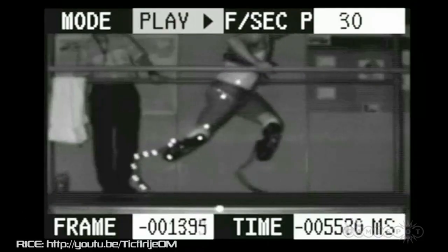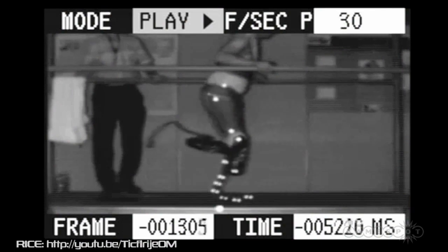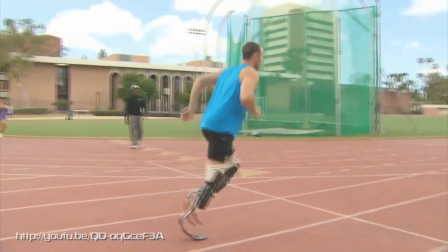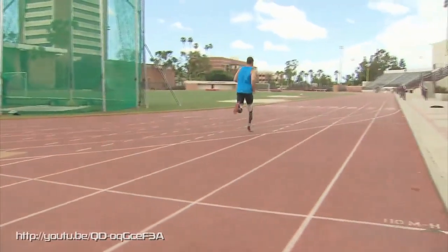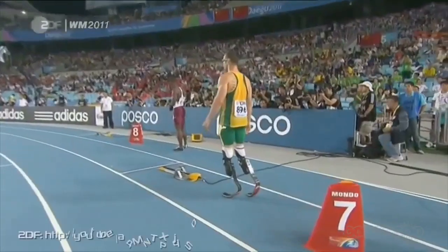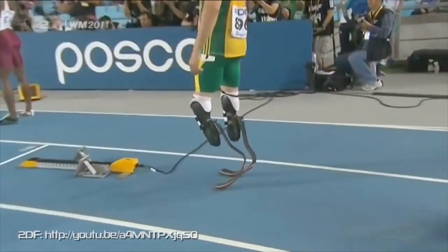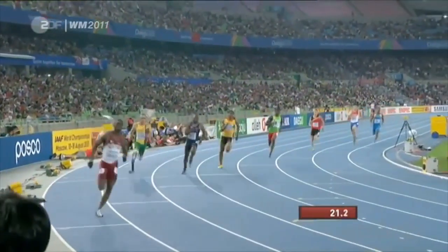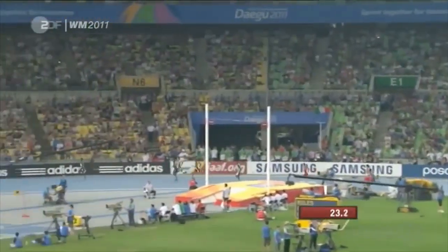When it comes to legs, researchers are really upping the augmented ante. Carbon fiber blades, or Cheetahs, have proved so successful that athlete Oscar Pistorius — a double amputee with just such legs — was banned for a time from competing alongside able-bodied runners, as the flex of the carbon fiber was judged to be better than the human ankle. The ban has since been overruled, and just last week Oscar became the first Paralympian to compete in the World Championships, helping South Africa to a silver in the 4x400 meter relay.